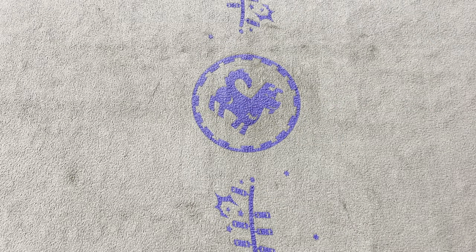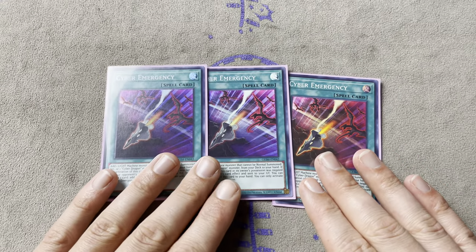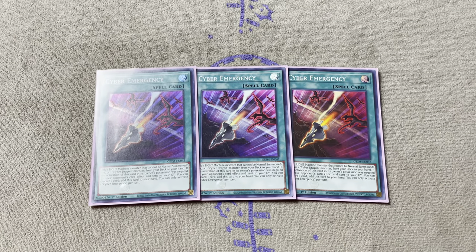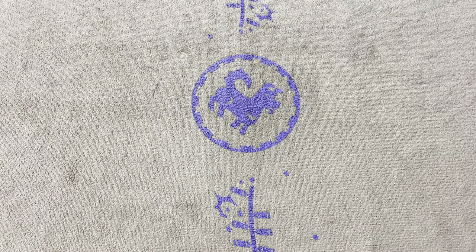Moving on to the spells: we got 3 Cyber Emergency. This card is not expensive at all - maybe a couple dollars, so you could probably get a playset for around $5 or $6. Cyber Emergency is Rota for your Drytrons and you really do have to have it. It's been reprinted so it's not hard to pick up.